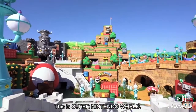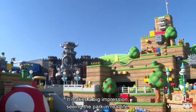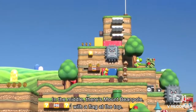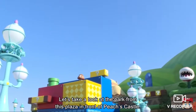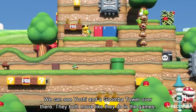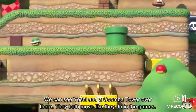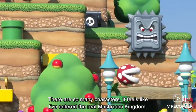This is Super Nintendo World. At last, it's actually complete. It's a big impression seeing the park in real life. In the middle, there's Mount Beanpole with a flag at the top. Let's take a look at the park from the plaza in front of Peach's Castle. You can see Yoshi and a Goomba Tower over there, and there are so many characters — it feels like I've entered the real Mushroom Kingdom.